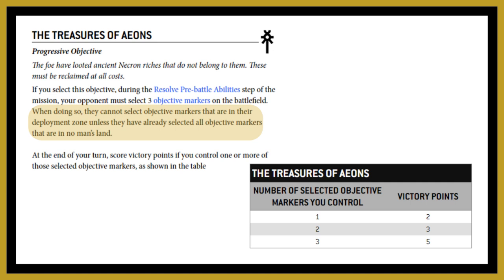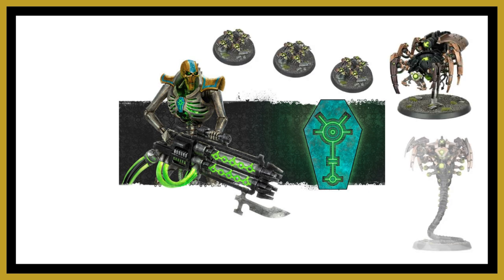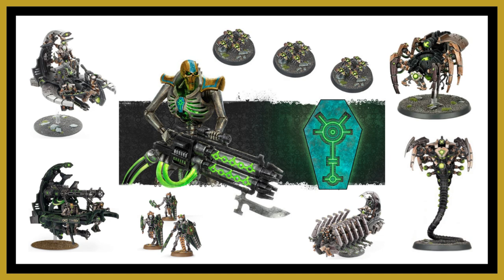This is like a Necron version of Stranglehold from the previous Chapter Approved. To take this secondary objective you really need an objective-secured dynasty — the Nihilakh dynasty or Eternal Conquerors from custom dynasties — so you're almost certain to be holding the objectives. You also need tanky, resilient models: Canoptic Scarabs, Canoptic Spiders, Canoptic Wraiths with their invulnerable save, Ghost Arcs, or toughness 5 Lychguard with sword and shield for a two-plus armour save and four-plus invulnerable. Pretty much anything with objective secured works, even an Annihilation Barge or Catacomb Command Barge — they're hard to shift.